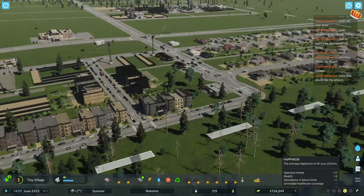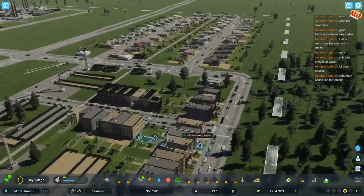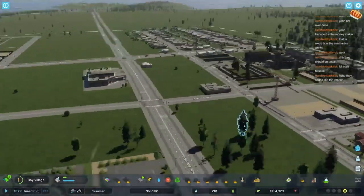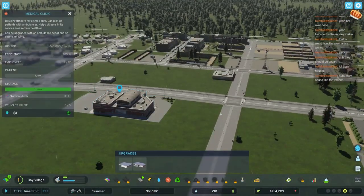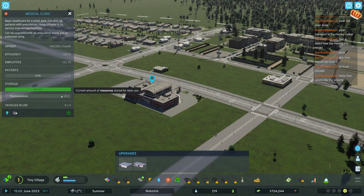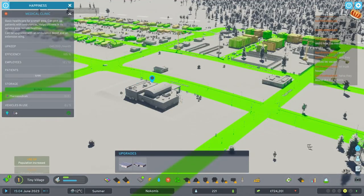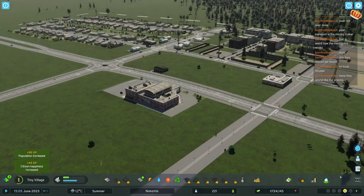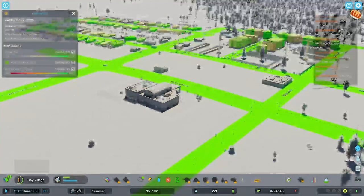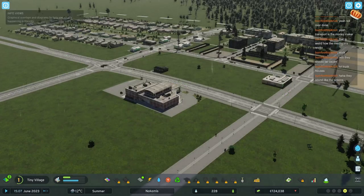We are increasing toward happiness. Unreliable healthcare coverage - now this is the bane of my existence in this game and I haven't found a fix yet. Look at this: we have zero vehicles in use, they have enough pharmaceutical and storage, they have zero patients - but people will continually be annoyed with not having enough healthcare. I don't get it.